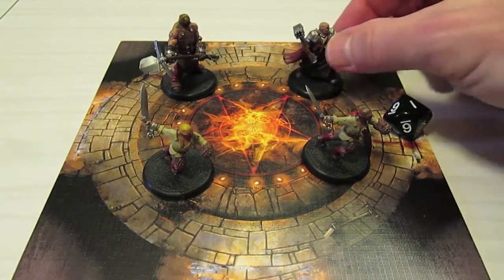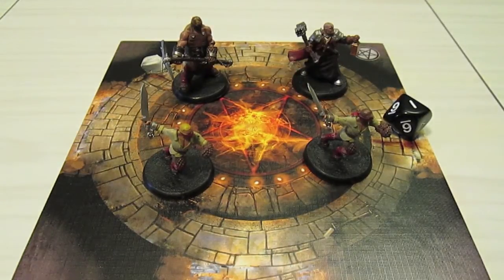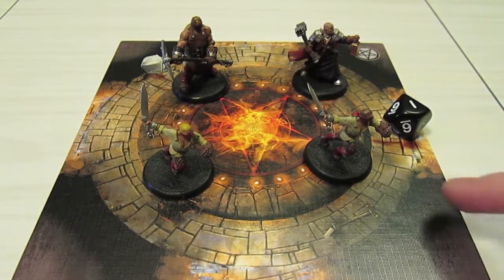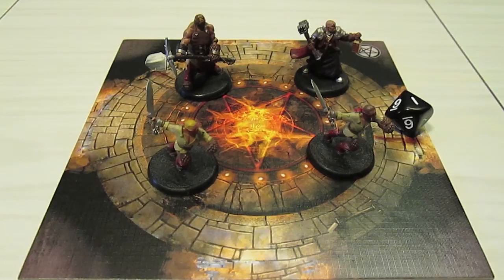We start off with the Redeemer, and we have two Condemned Blades for Hire and one Condemned Brute. We'll go over and look at their player cards in a minute. This is the first tile. These tiles are very large and very nicely done. All the components in this game are absolutely top-notch. Basically it's a tile-laying game, and in this mission the Redeemer and his three condemned characters are trying to escape the Undercity and head back to the surface. Let's take a look at the player cards and templates and what we're going to be starting this mission with.